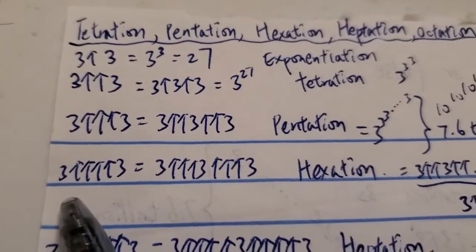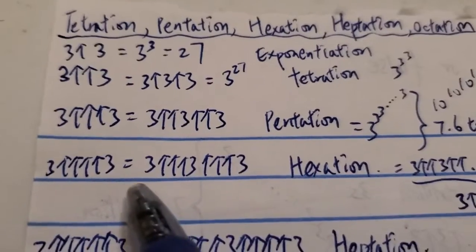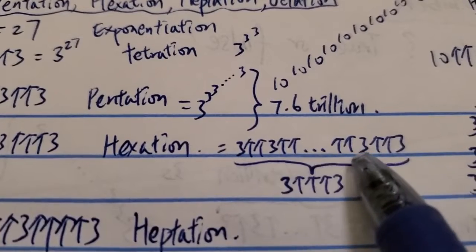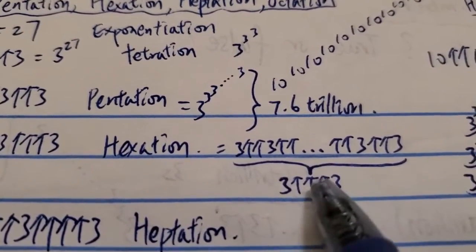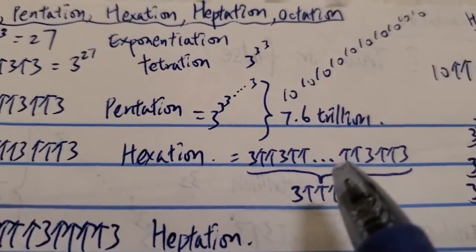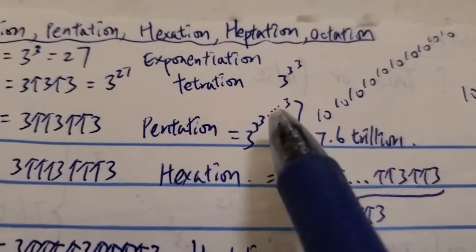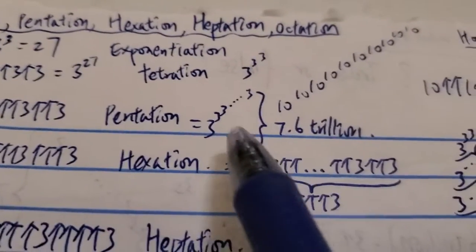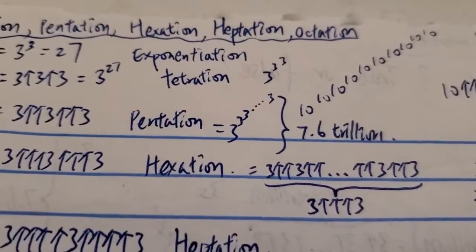Then the next one is four arrows. Three four-arrows three is hexation, which is equal to three triple-arrow three, triple-arrow three. And this is equal to three double-arrow three, double-arrow three, double-arrow three, repeated three triple-arrow three number of times. Each additional arrow brings you to a much crazier world. The difference between each level is unimaginably bigger than the previous two levels.